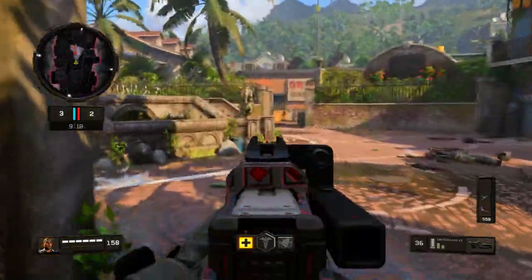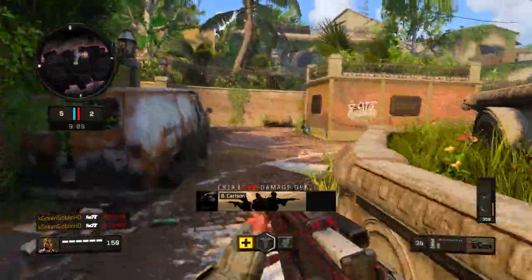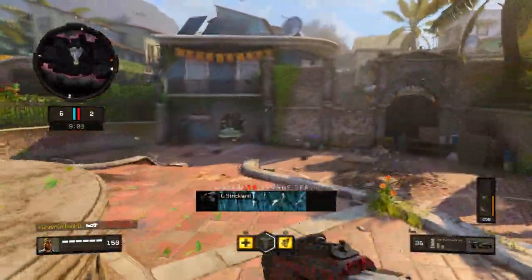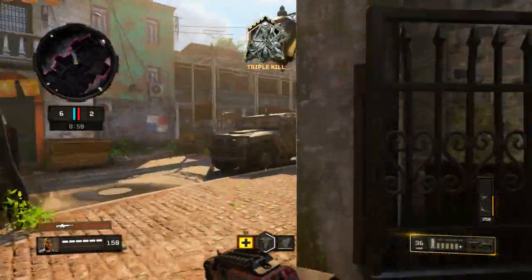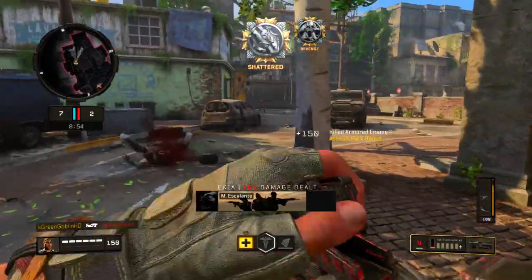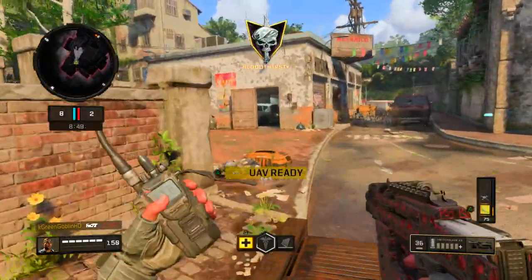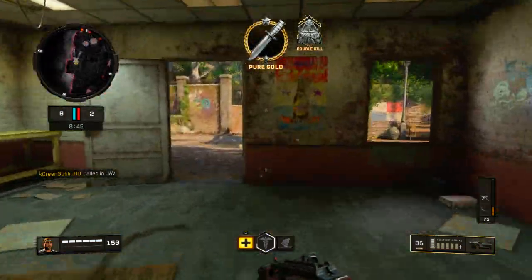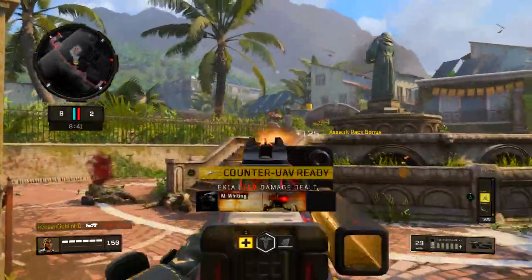What is up guys? It's the Goblin and welcome back to another Call of Duty Black Ops 4 video. Today is a huge update day. I uploaded all of the Contraband stream and covered the patch notes in earlier vids — check those out if you haven't already. New DLC weapons have been added, and in this first gameplay I'm going to be showing you guys the Switchblade X9, the new DLC submachine gun available at tier 100 in the current Contraband stream on PS4 first, then coming to Xbox and PC next week.